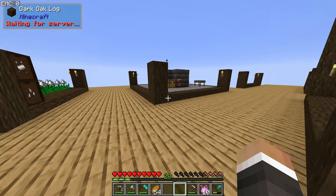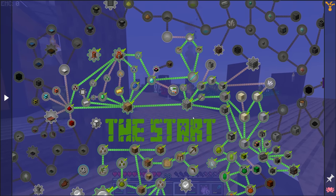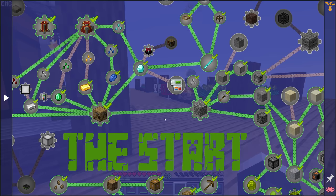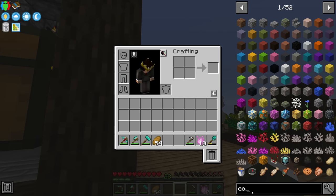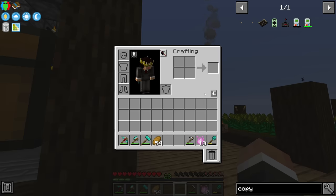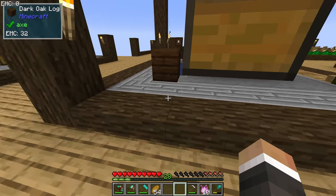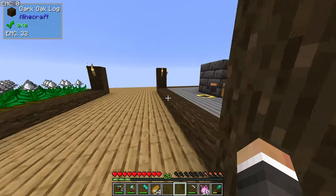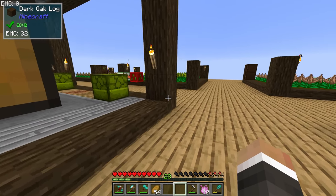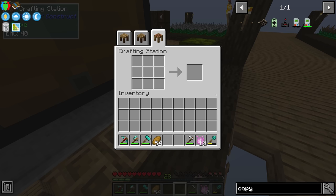People have been suggesting things like the building gadgets, but we actually don't want the building gadget or the exchanging gadget — what we want is the copy-paste gadget. This is a super nifty tool that's going to allow us to select an area, copy it, and then if we have the blocks in our inventory we can just paste it again, making it substantially easier to extend our platform.